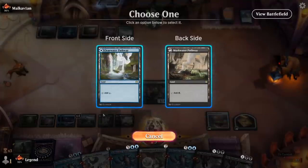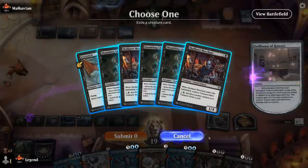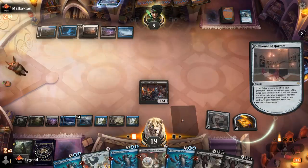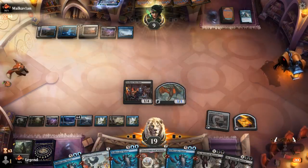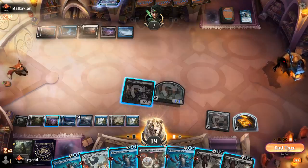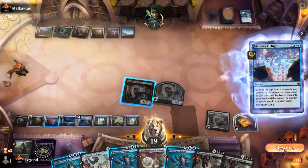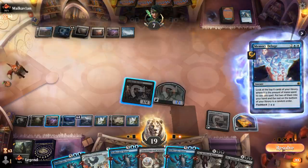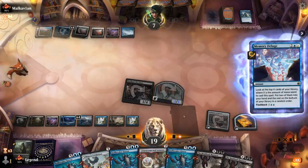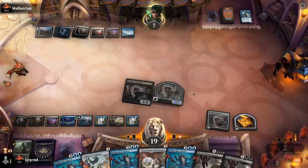Opponent flashes back Deluge. Could counter it by flashing in double Hullbreaker, but that overextends into a Doomscar, so we'll sit back for now. A single Hullbreaker can deal lethal damage, so better to play those out end of turn. Another Deluge — opponent got to see a lot of cards. This wasn't an easy game to play — definitely had a lot of decisions, and it's not over yet, as our opponent replays Lier.